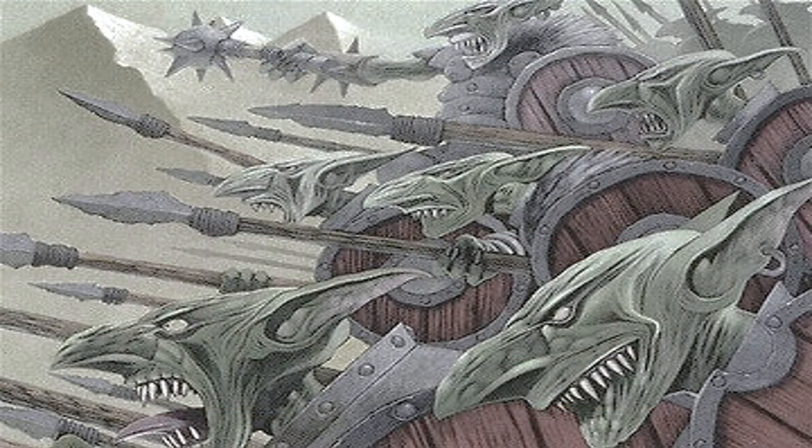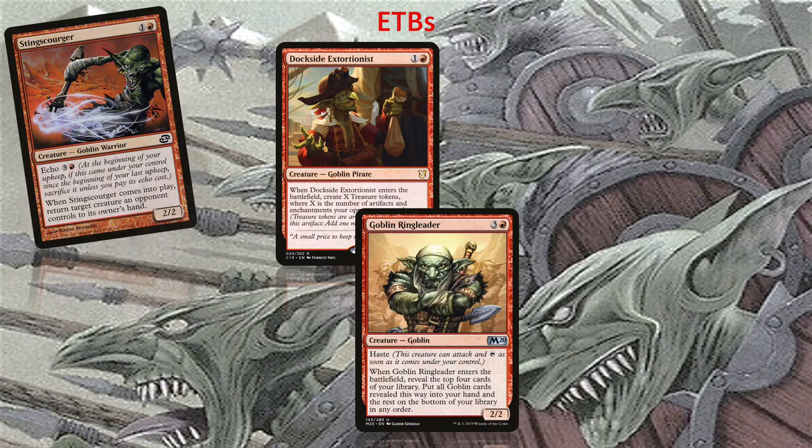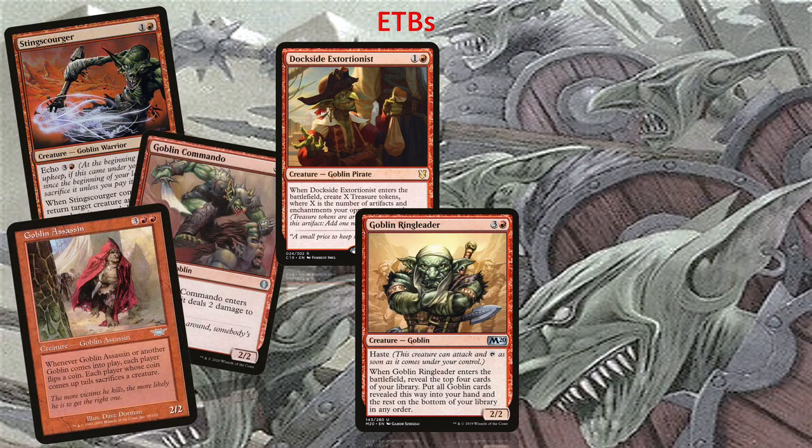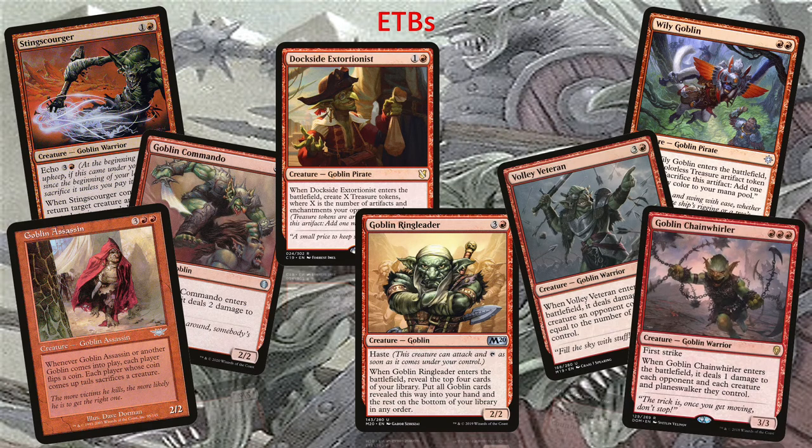We will maximize the value we get from Muxus' ETB ability by picking goblins with powerful ETB abilities, so every goblin that Muxus hits from the top of the library will give another effect. Except from the goblins we have already picked previously that give us ramp, card advantage, or act as removal spells, we will pick another 7 goblins with powerful ETB abilities.